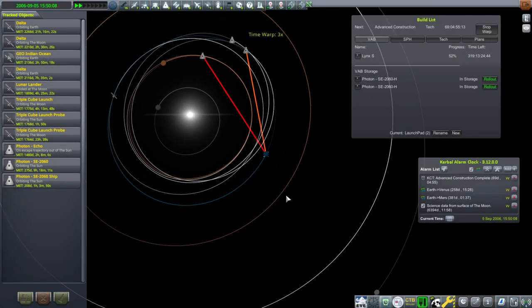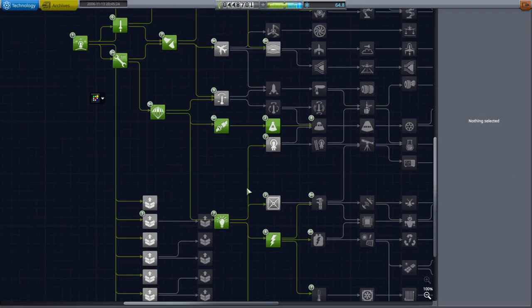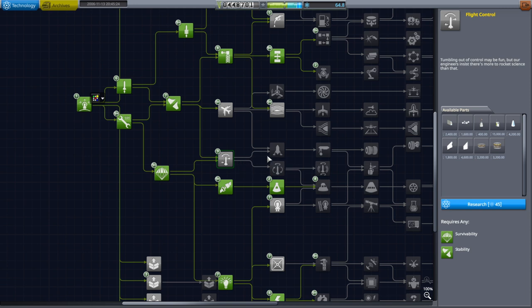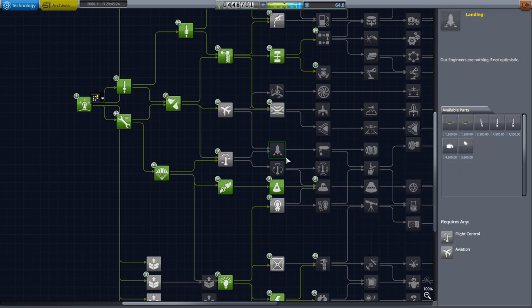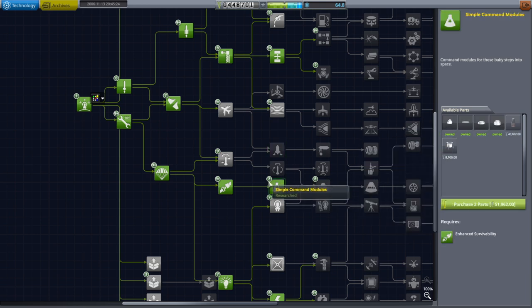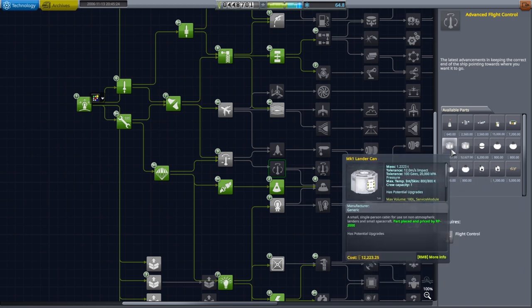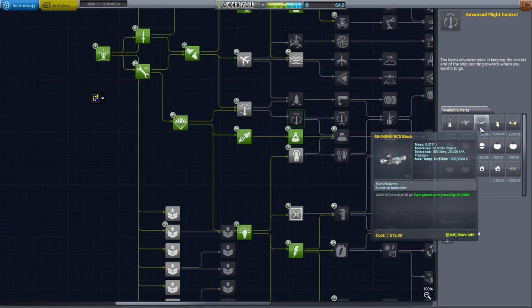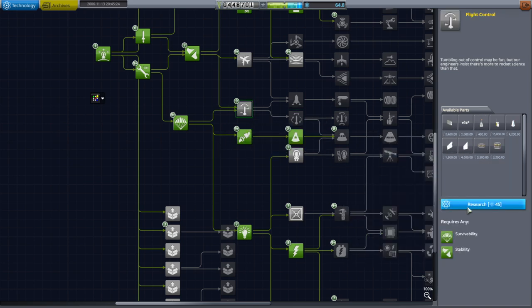We now have two of those probes ready, and advanced construction is completing. There's not a whole lot we can unlock right now with 64.8 science. We might need flight control to get landing stuff — well, the bigger heat shields anyway. The Lynx heat shield comes with the Lynx spacecraft — same tier, just different technology. The little lander cans are nice, but I certainly want these larger RCS blocks. So we'll get flight control.